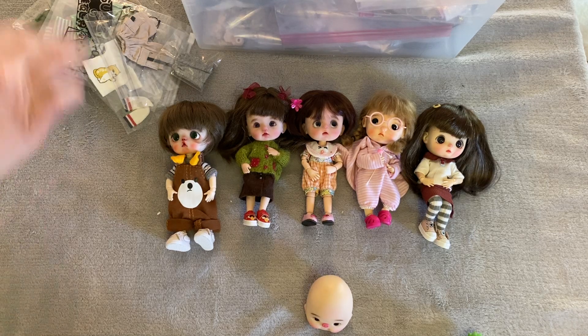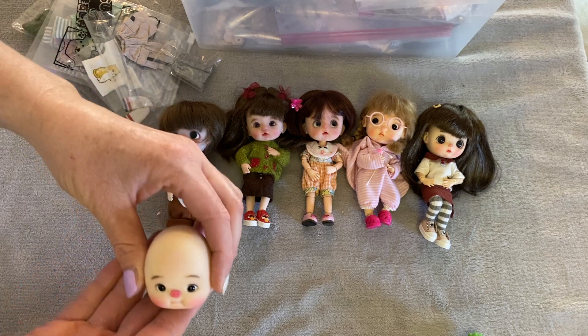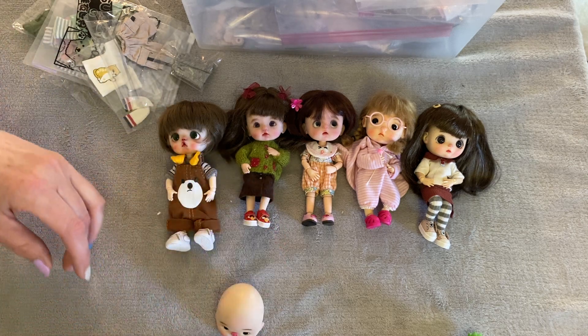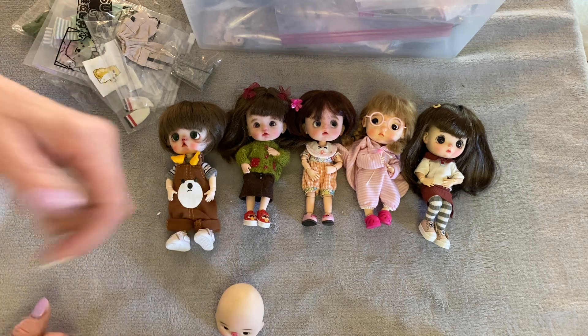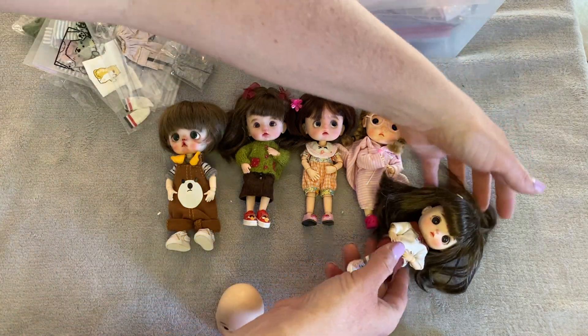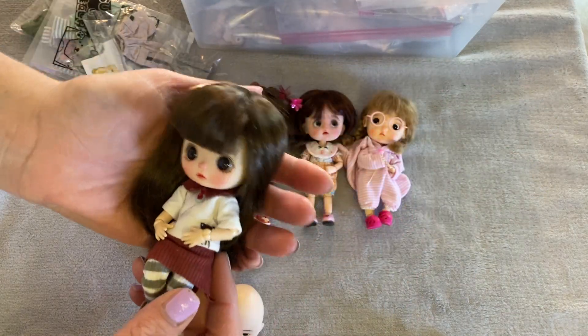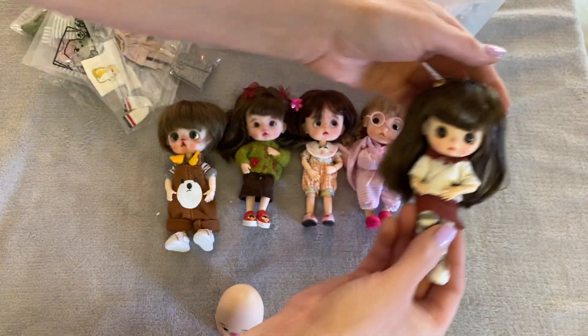I thought I'd do a little video trying to find my new little girl here a body, maybe something to wear. I also brought my other little Abitsu 11 dolls. We have little Cosette here. She used to have this short brown wig, now she has long brown hair.